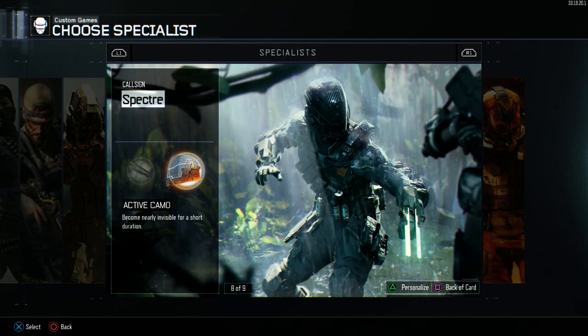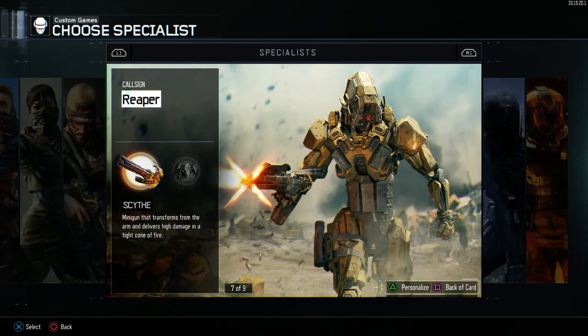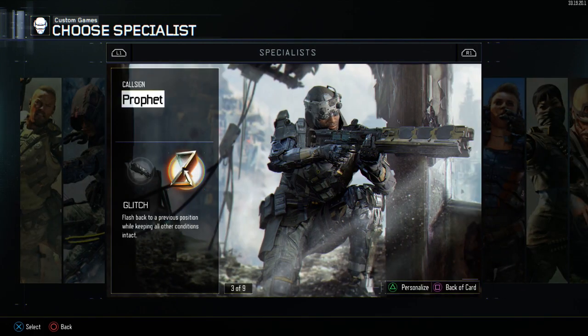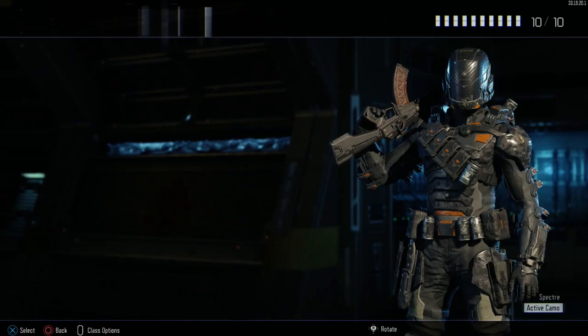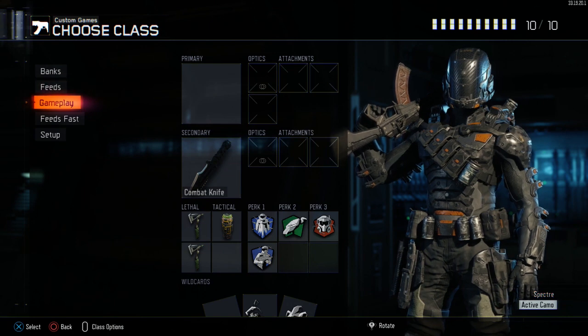For the Feeds specialist, we decided on Heat Wave because it's like an extra stun grenade — it throws off the enemy's screen and everything sparks up. The other specialist is Glitch, because if you run into a room and see there are heaps of people staying there — like on Hardpoint — and they're facing a certain way, you can glitch out, flank around, and come in from another angle they might not be monitoring. If you screw it up, you get another chance.